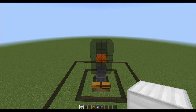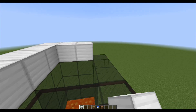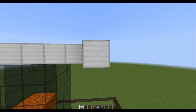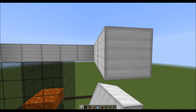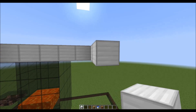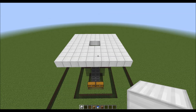And now for the iron farm itself, we're going to start off by making an 8x8 platform, leaving the four middle blocks out. We'll surround that by a three-high wall with glowstone in the top corners.